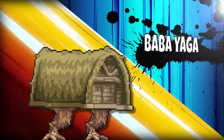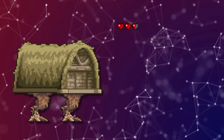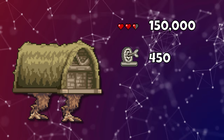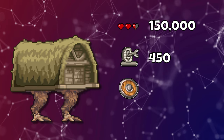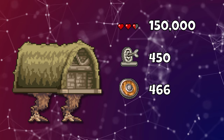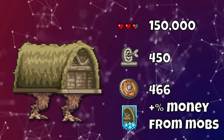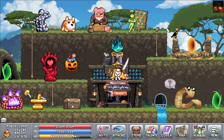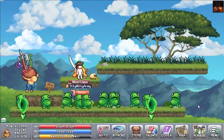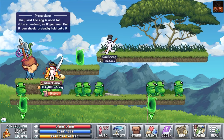Introducing Baba Yaga. Total HP: 150,000. Accuracy required: 450. Defense required: 466 in order to take no damage. Card effect: extra money percent from monsters. Baba Yaga is most likely the first mini-boss that 99% of players will come across, as the follow-up quests from getting your world one classes lead you to this boss.